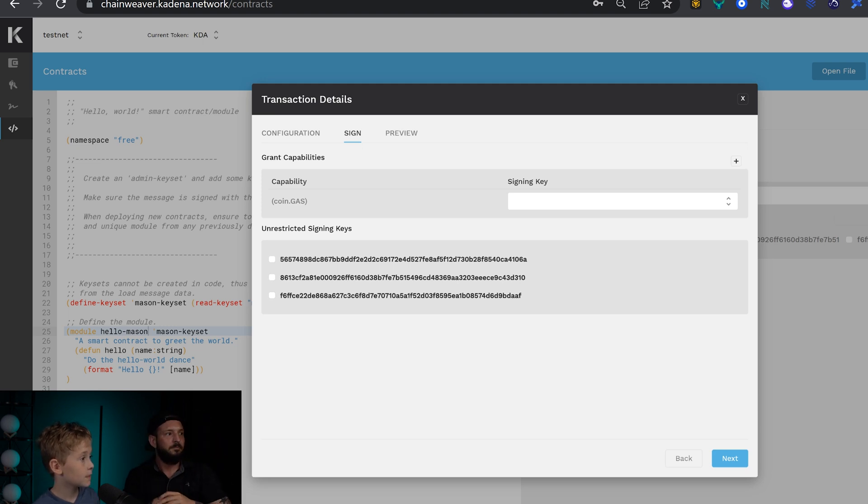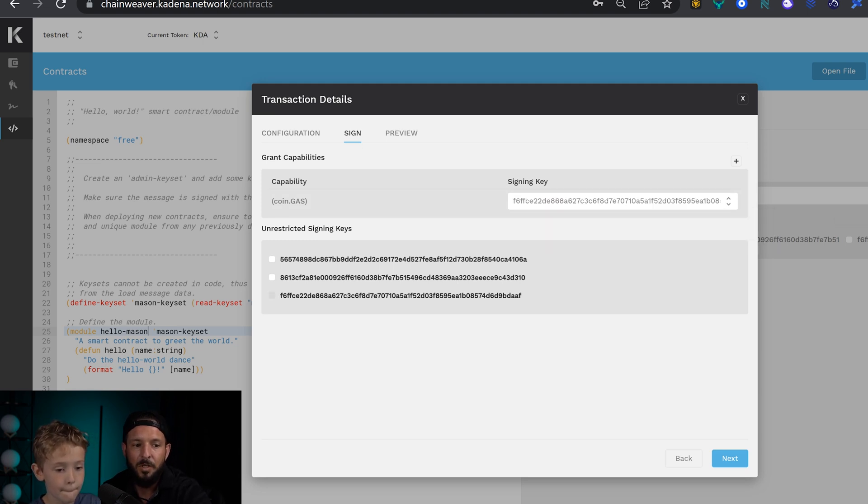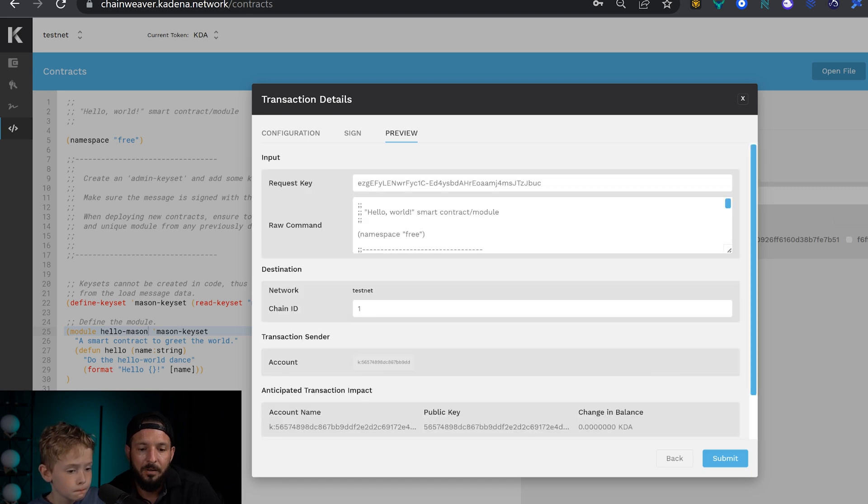Now what you need to do is choose the address that does not have KDA on it. So this is the address up here that does not have KDA on it, so we're gonna choose the very bottom one. Now we're gonna choose the one that does have KDA on it — that's the very top one. We're gonna hit next. And now step number 20: hit submit, and now we gotta pray.